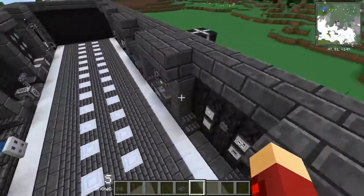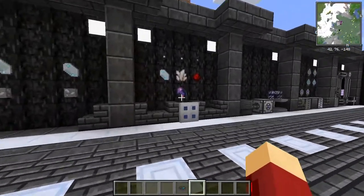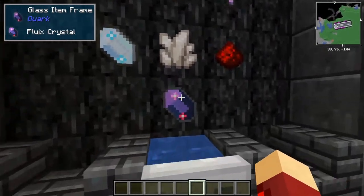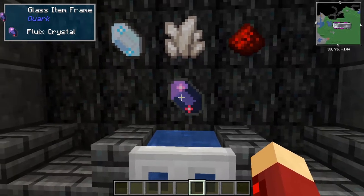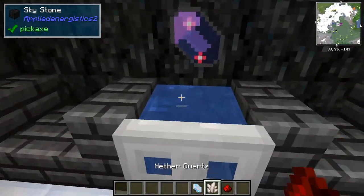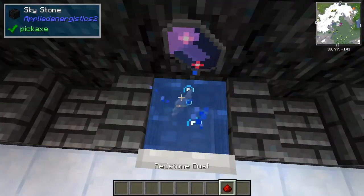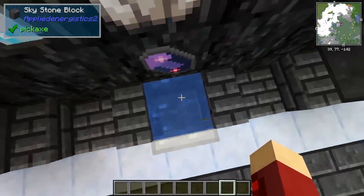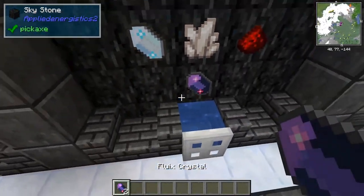Next is the crafting system that AE2 uses to craft certain things. These fluix crystals — you need those for crafting, and the way you make them is getting one charged certus quartz, one nether quartz, and a redstone dust, and throwing them into a pool of water. You can see here they'll start to spark a bit, and then they'll give you two fluix crystals.